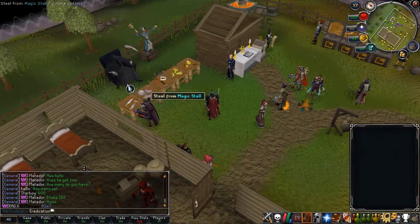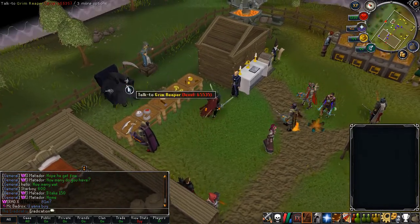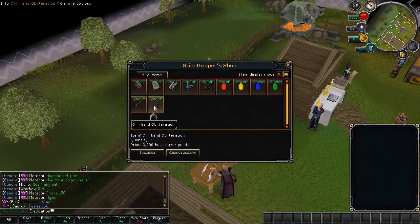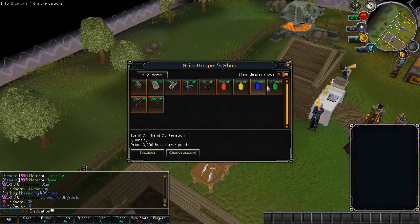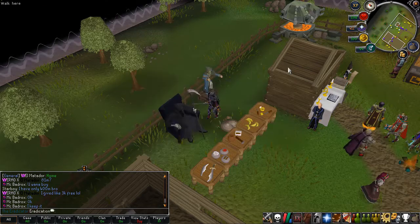Besides the stores, you can also train thieving up here, and you can check the Grim Reaper for the wards. You can buy stuff here with boss slayer points, which is pretty nice. You can get the obliteration weapons right here, and you can also get the dice, focus sight, and hex crest, which you can then use for the slayer mask.